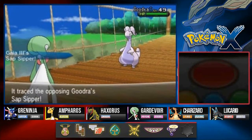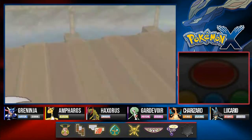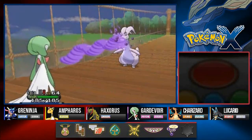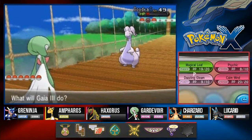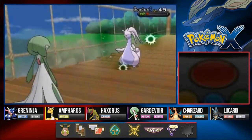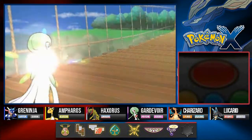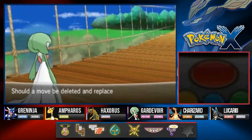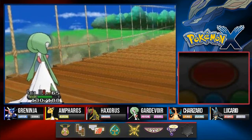We got another Dazzling Gleam for the win! Gaia the Fierce Knight grows to level 65. She wants to learn Hypnosis but I don't really want to teach that right now. Here she comes out with the Delphox - her starter Pokemon has finally evolved. I have a good Pokemon for you - Kakashi Hatake right here.